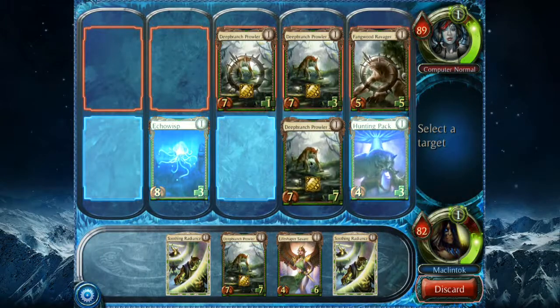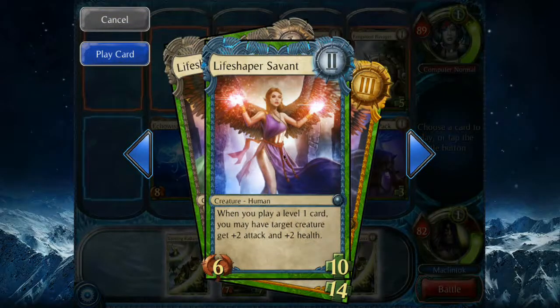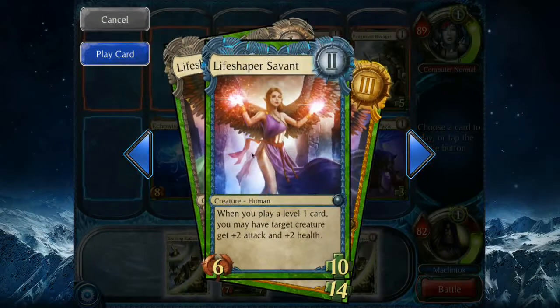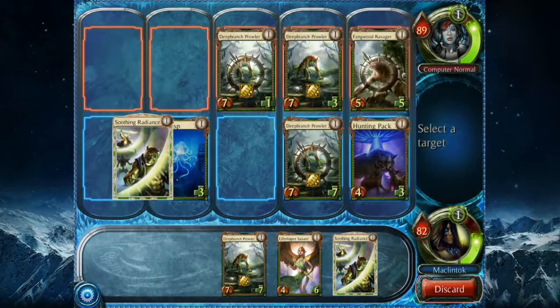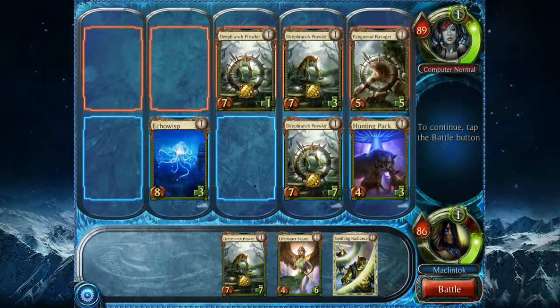I'm going to put in this Green of Terror. What does this Savant do? It buffs my other creatures, but does nothing at the first level — just the body, and it's not a very strong one, only 4 attack and 6 health. I'll try out the Soothing Radiance. I just gained 4 health, and yes, it will attempt to heal my creatures.